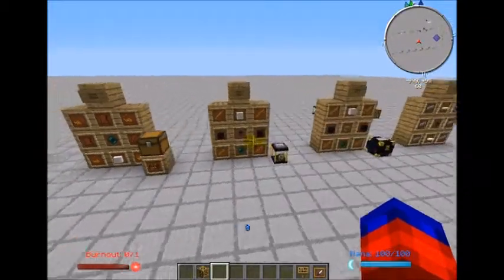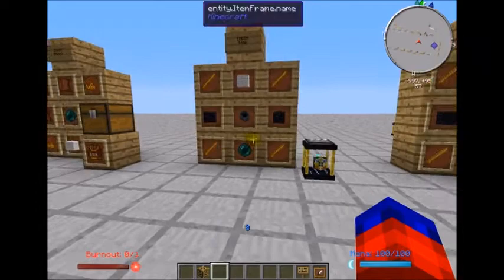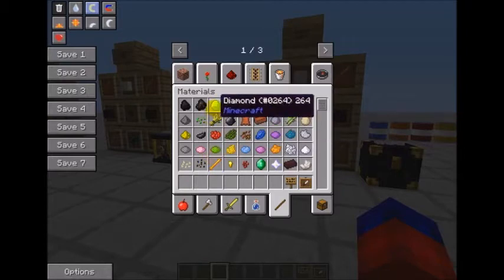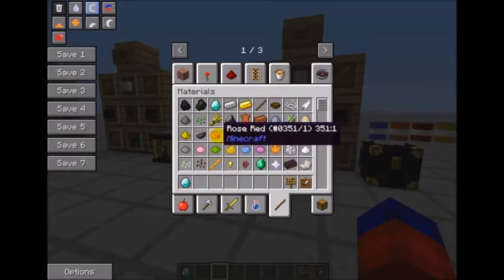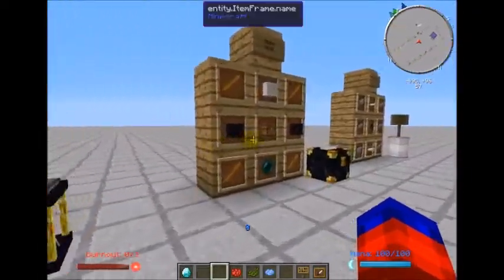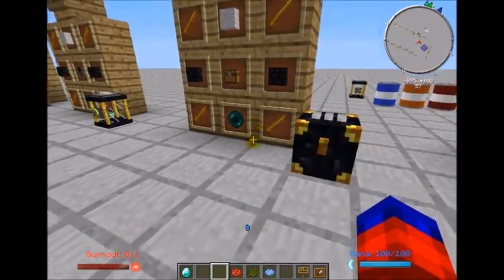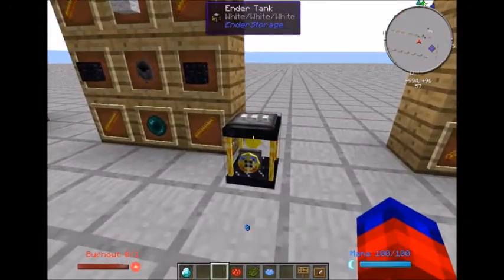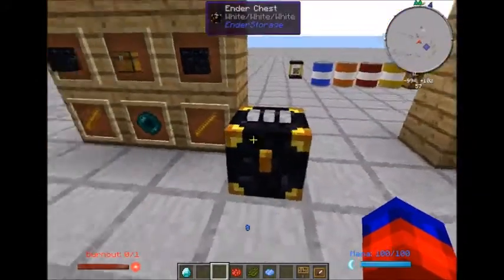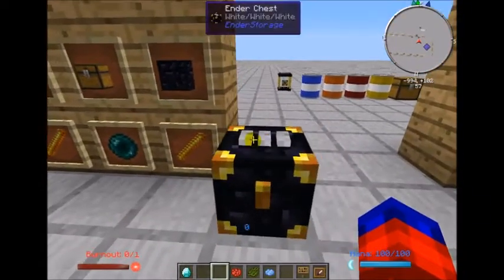Moving on, these other blocks we're showcasing are from the mod Ender Storage. We'll be spending quite a bit of time explaining how this mod works because it can be quite complicated. When you use the Ender Storage mod it replaces vanilla ender chests with these, and we also have ender tanks and ender pouches.